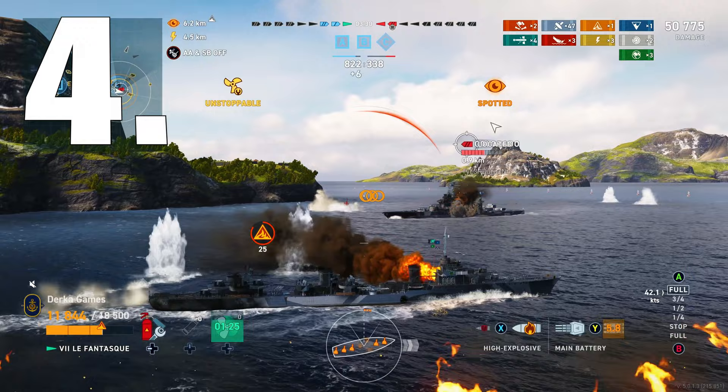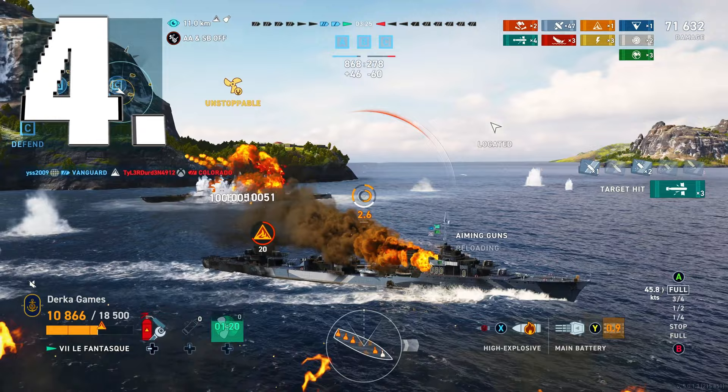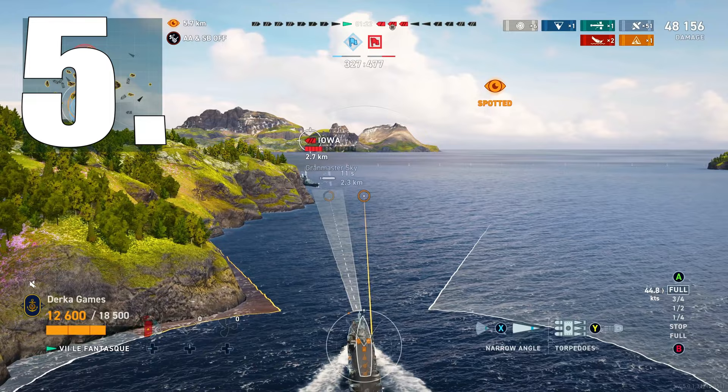If this enemy BB has all of his guns pointing to starboard, try to position yourself toward the port side of his ship. And rule 5: Use islands to mask your approach. The less time an enemy sees you, the less time they have to react.